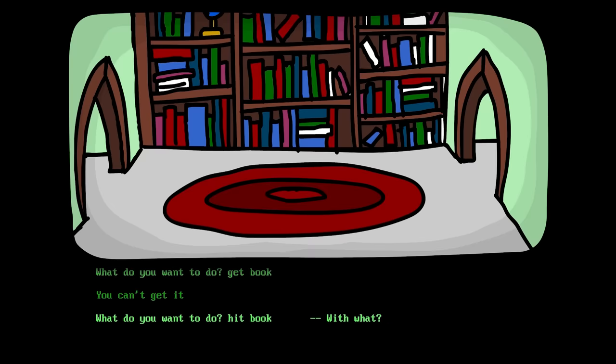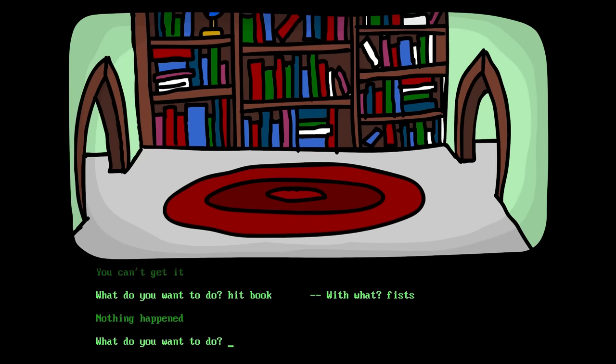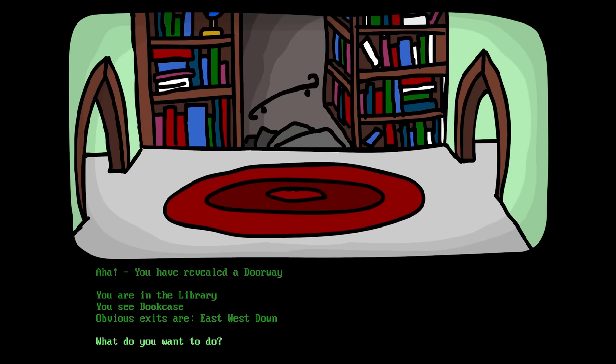Hit book! With what? I like this! Fists, I guess! Nothing happened! Boring! Push the book! Oh wait, we can do this — the computer only looks at the first three letters! So we can PUS MOVE! Aha! You have revealed the doorway! You're in the library — obvious exits are east, west, and down! Awesome!